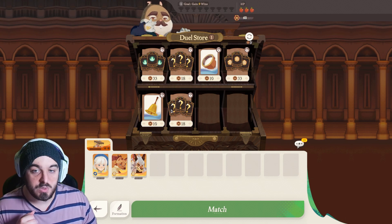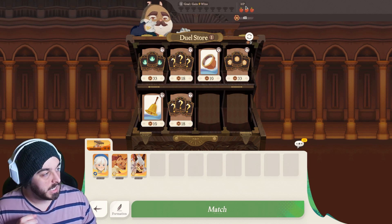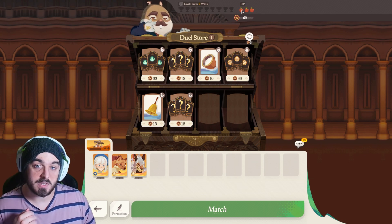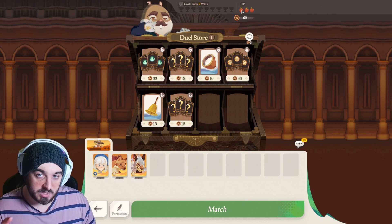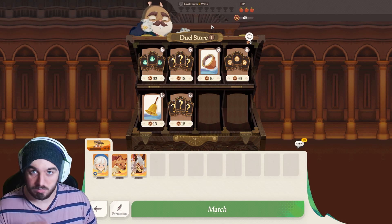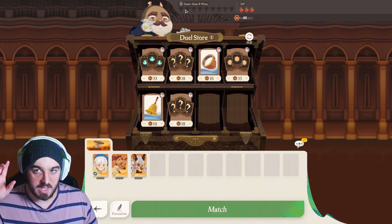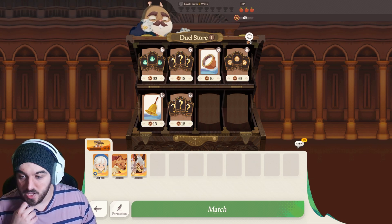Every single round you'll be given a certain amount of currency displayed on screen, and you can use that currency to buy things in the shops. You essentially have three lives in this game mode — you can lose up to three times before you're eliminated. You need to win up to nine times to win a game, but you only need a single win to get points toward the mission.